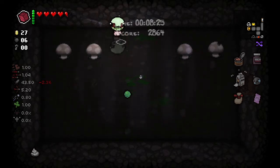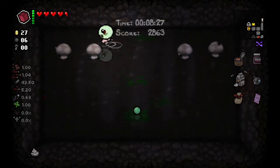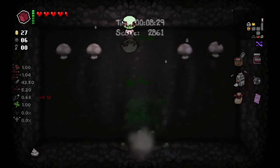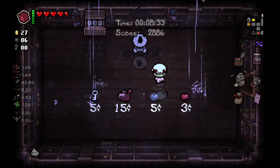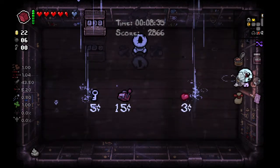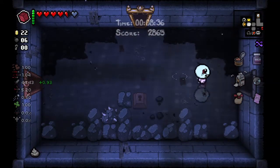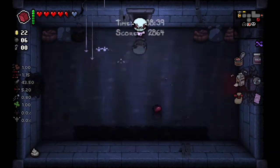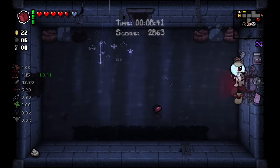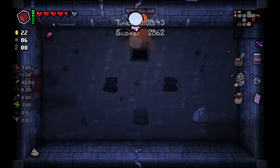Sue had bouncy tears. This three dollar bill — I really shouldn't have taken it, but the developer said you should take everything again. I'll buy a soul heart for the next floor. This floor wasn't that bad.